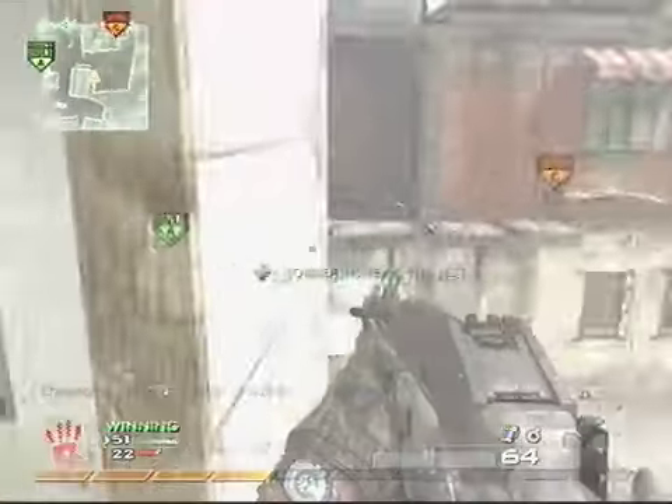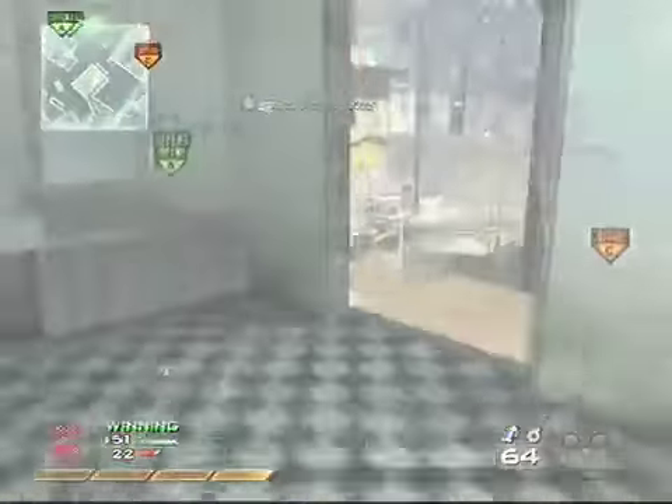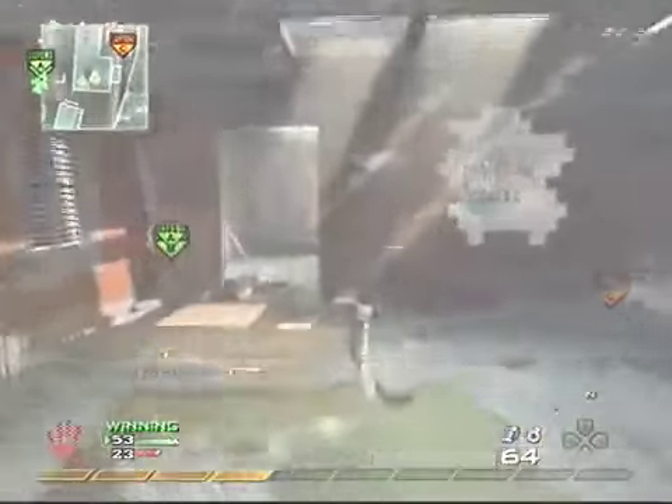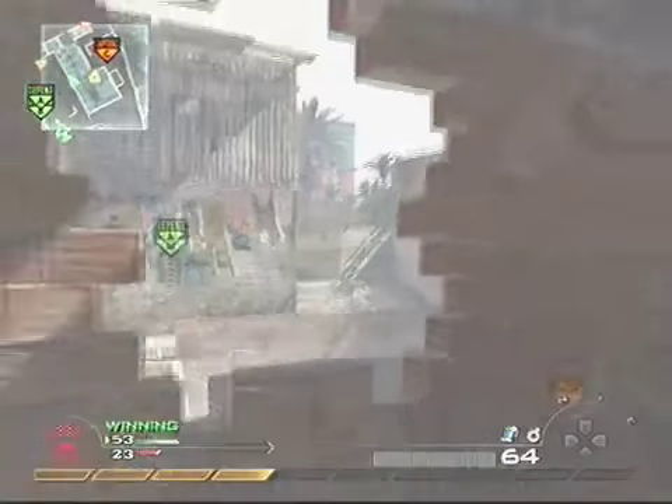For rushing, you really want high sensitivity. With high sensitivity, you can not only turn around faster when you're stunned, but you can also survey your surroundings faster and check each corner or each alleyway.